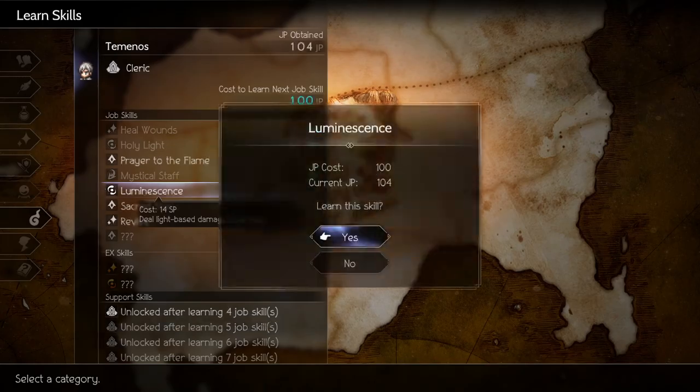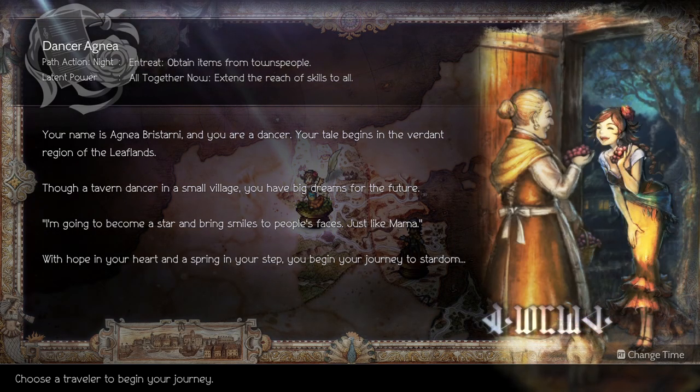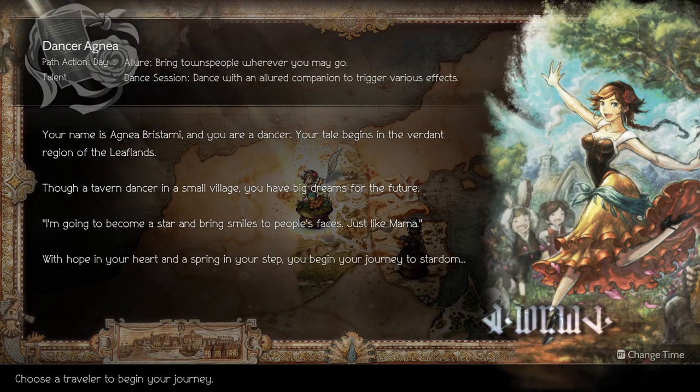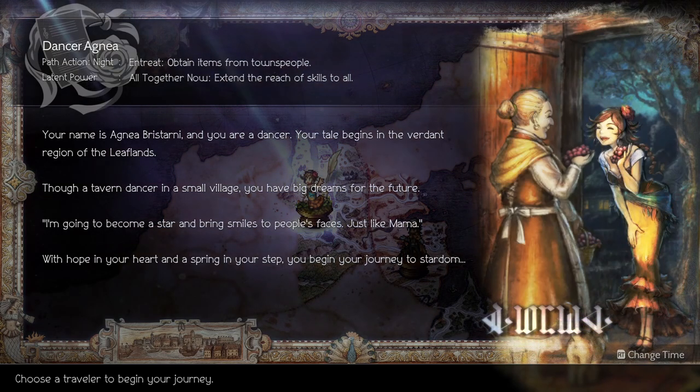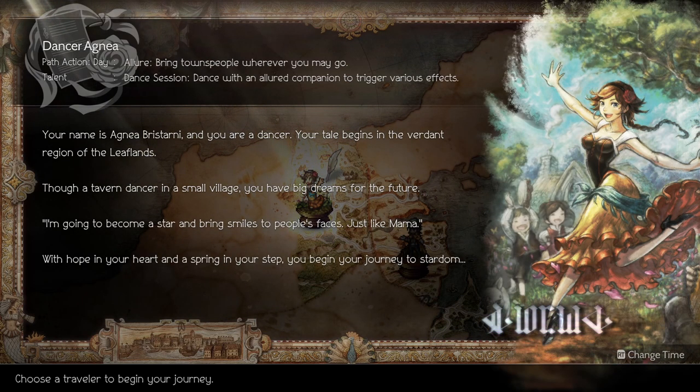Next up is the dancer. At first the dancer might seem like one of the more underpowered units, and in many ways she is. However, this is actually a very powerful start for a few reasons. First, the dancer's role action is very similar to how the thief works, except there's no chance of failure. As long as you meet the level requirement for whatever item you're going for, you can just grab it. Just walk up to every character you see, have them give you stuff, and there's no harm in using this system as much as you please. There's no reason not to grab everything on your way through.